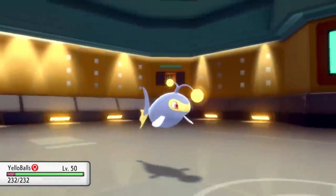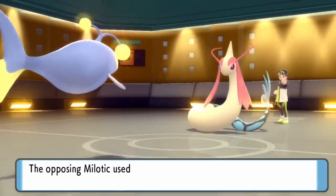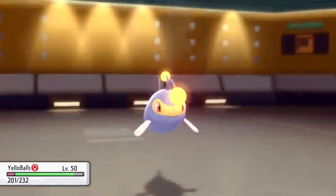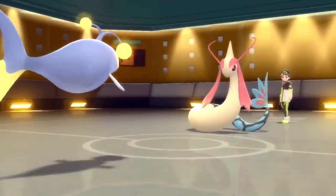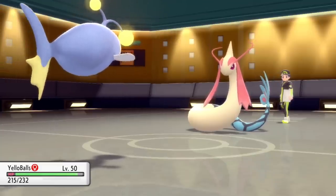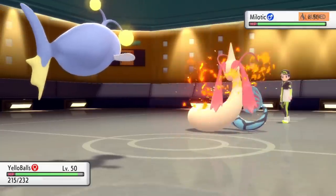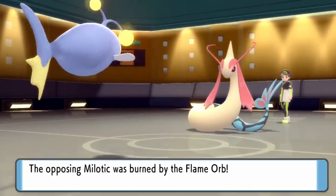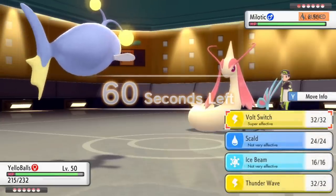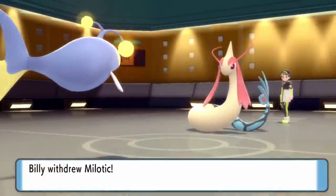So I'm actually going to end up switching out here, save the Froslass for later. The good news is they do not have the stealth rock set up, so I can maintain that Focus Sash that I have on the Froslass. So I bring in Lanturn. I'm working with Volt Absorb rather than Water Absorb, so I do take damage from the Scald, but I'm max HP, max special attack, so I don't take too much from that. This puts me in a pretty good position because I can kind of force a switch, get the Volt Switch, and build a little bit of momentum.